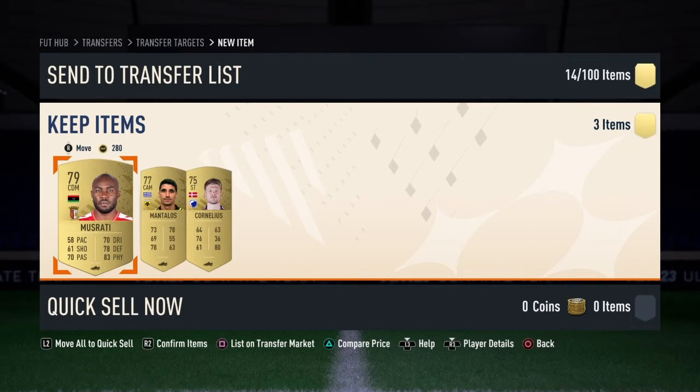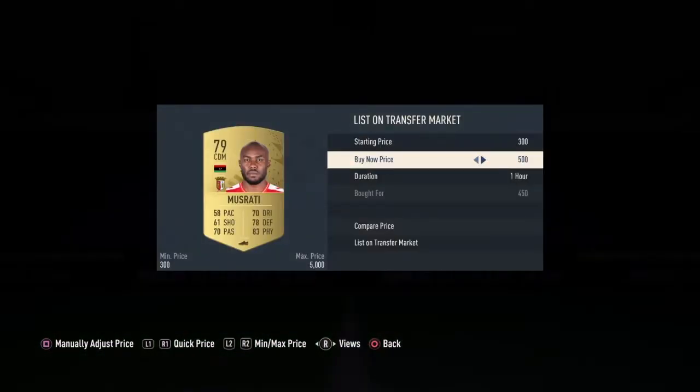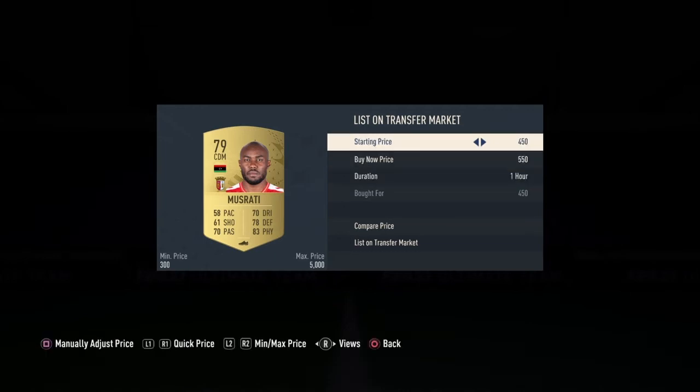You can do this as an investment as well if you want to — keep these until they go up. So this card, Musrati on FUT Bin, says it's going for 550 coins. So I'll list for 550.